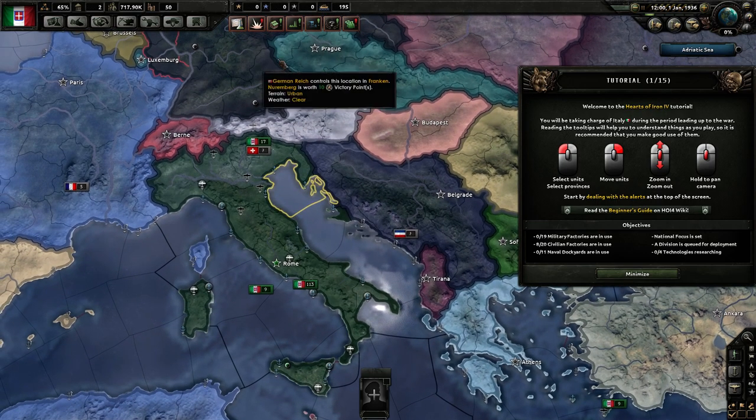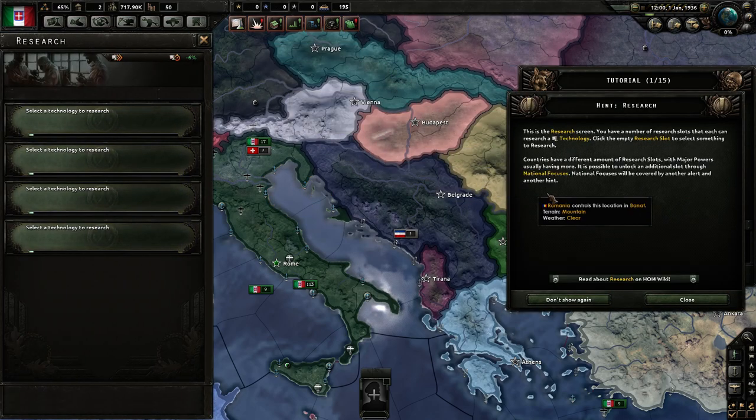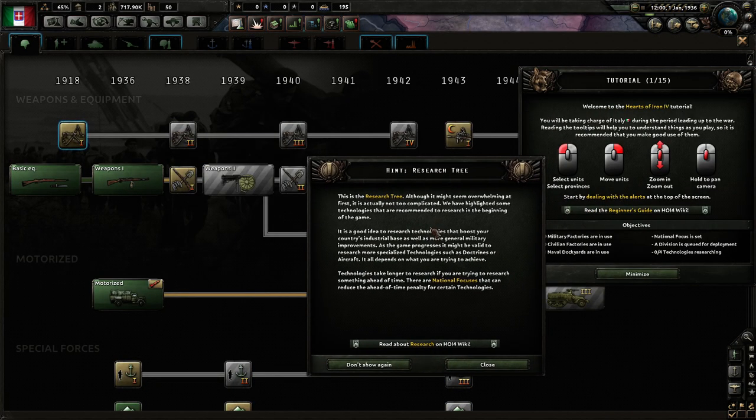We have objectives, so let's start with that. There are icons over here and we're going to follow them. One of the things is we need technologies to be researched, so let's look at the research slots. This is the research screen — you have a number of research slots that can each research a technology. Click an empty research slot to select something to research. Countries have different amounts of research slots, with major powers usually having more.